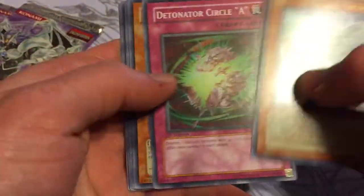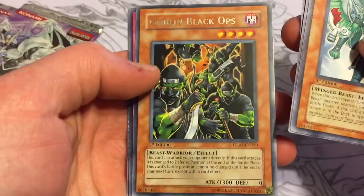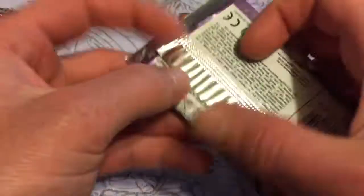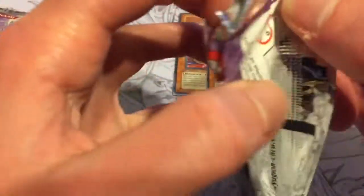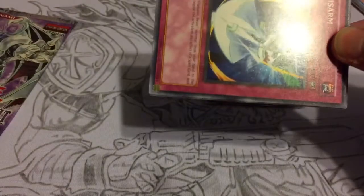Gladiator Beasts Bastionary — ain't too bad. A Goblin Black Ops, not a cool looking card. So two rares so far. Hopefully I can get at least one holo. Random packs like this, the odds are stacked against you quite a bit normally.